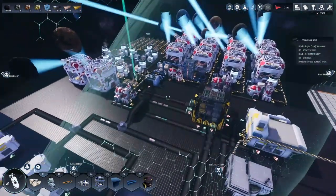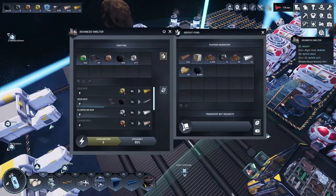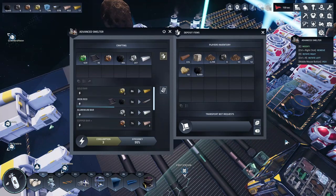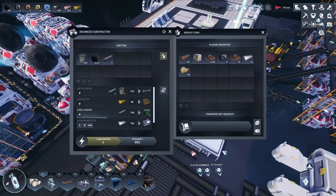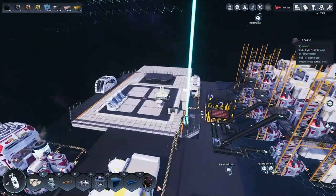I stopped over at a garage to pick up whatever aluminum there was — it was about 200 — so we'll go ahead and smelt that. And I'm back — those sneezes will get you every time. I have 6,000 carbon so I'm gonna go ahead and throw that in here, and that's gonna slowly make the carbon fiber I need.